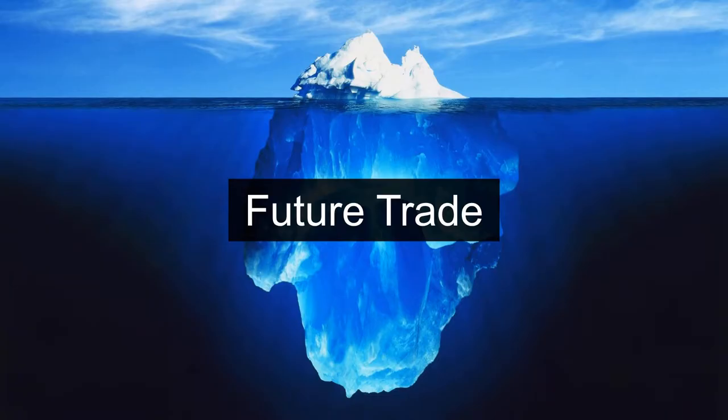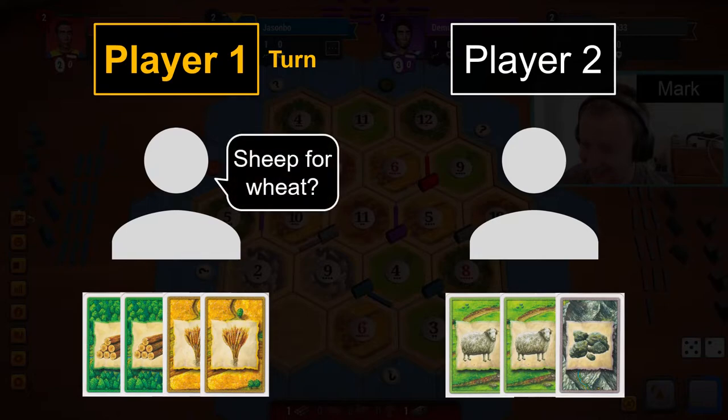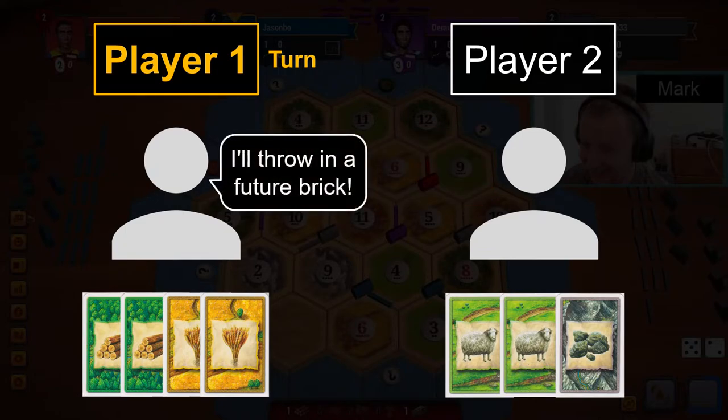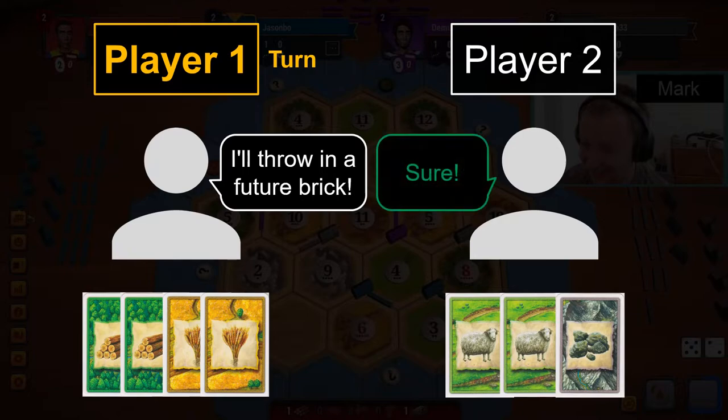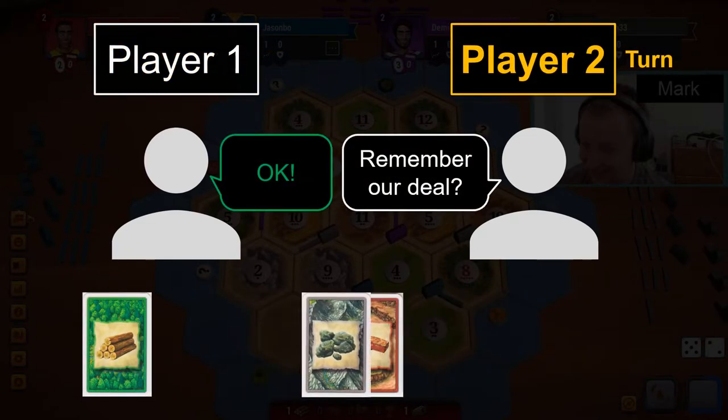Future Trade: the power to block and rob is not the only thing that players can utilize proactively — they can use resources that they have not yet gained proactively as well. For example, if player 1 produces a lot of brick but does not currently have any brick in hand and is negotiating a trade with player 2 who does not produce brick, player 1 can add a stipulation that if player 2 accepts the trade, player 1 will trade the next brick they produce to player 2 for a resource of player 2's choice. This is mutually beneficial because it allows player 1 to have an immediate impactful turn, and gives player 2 a future resource they don't produce easily.